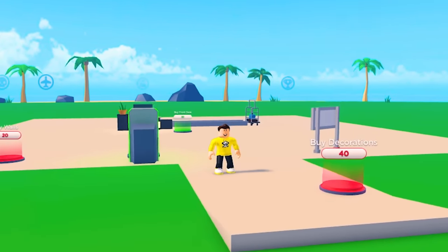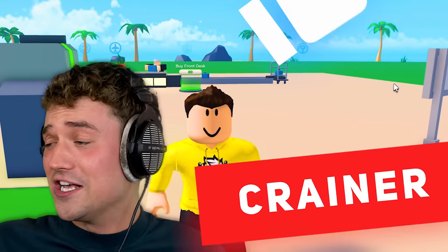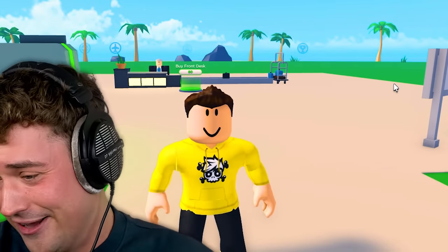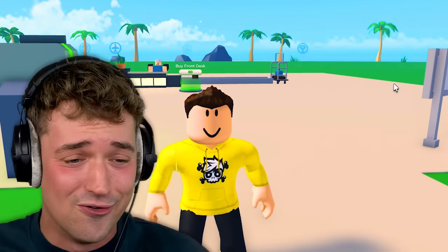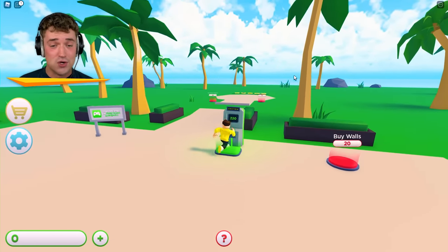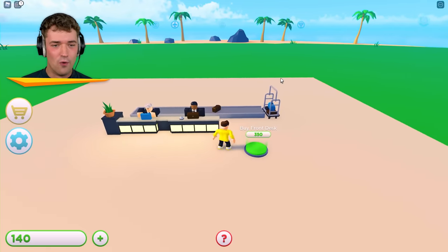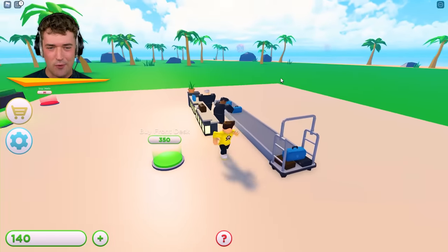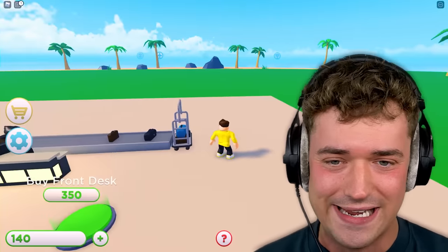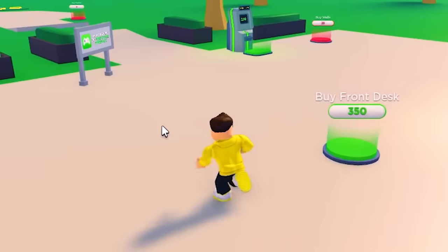Welcome to Craters Resort! It doesn't look like much right now, but it will in just a second. All it costs to stay here is one like and one subscribe — that's what it costs, then you can stay here for free. And of course we need decorations out here. Very lovely. We got double luggage going in now, but people don't really have a place to go. They just kinda have their luggage.